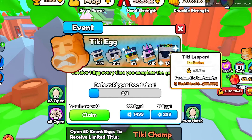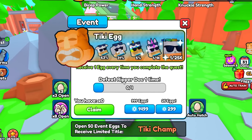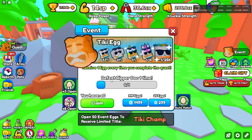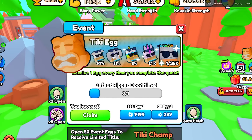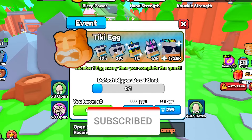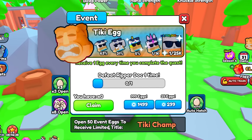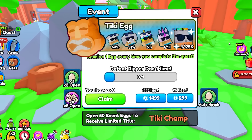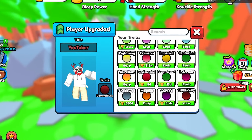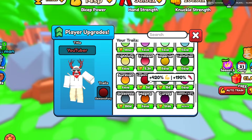These pets will definitely be very beneficial if you can get them, though it'll take some grinding. The way to get them is by defeating the Ripper Dog — you only have to defeat him once per kill, so you get one egg per defeat. Also, if you open 50 event eggs, you'll receive the limited title called Tiki Champ, which is pretty cool.